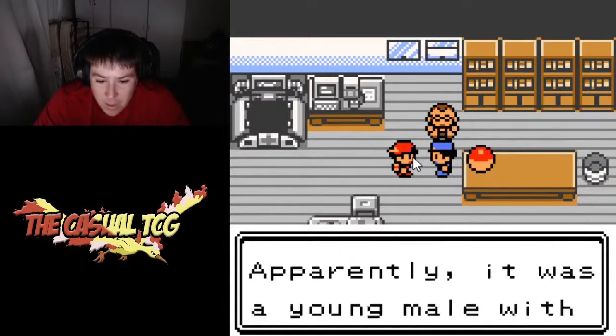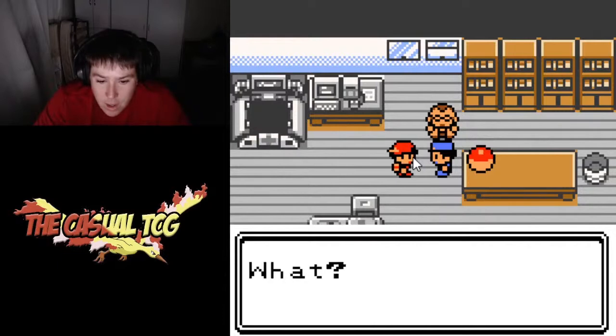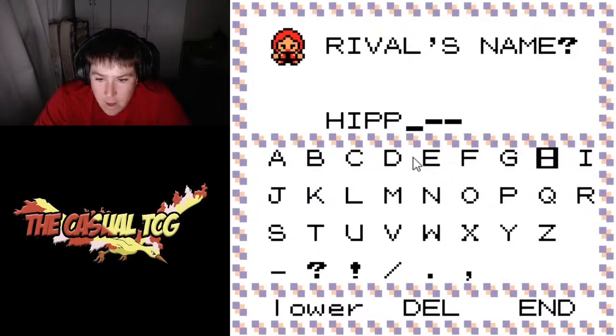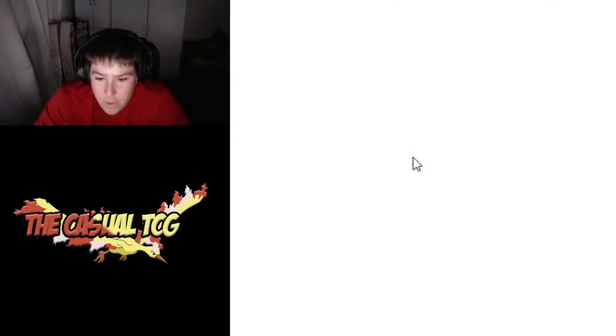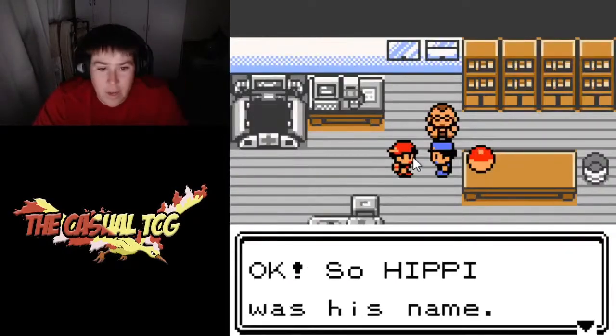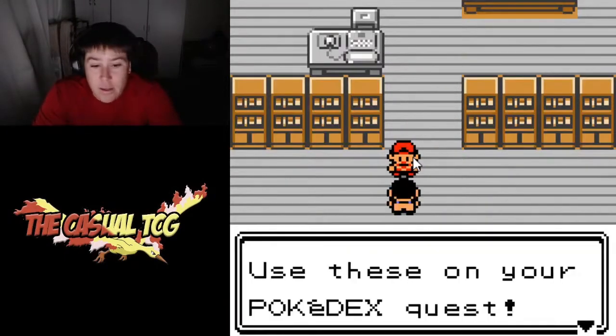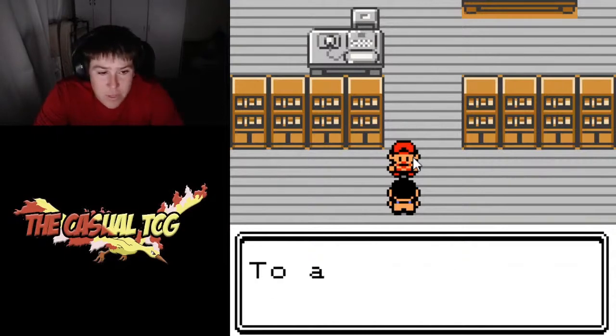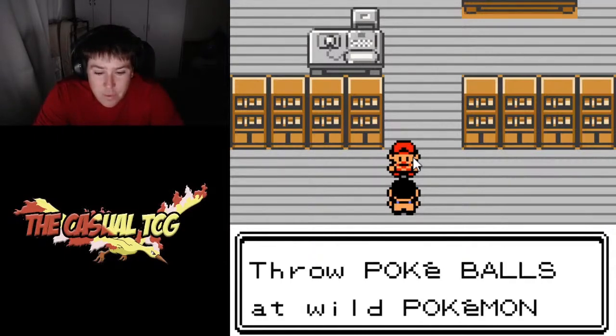We get back to Professor Elm's and he is there with a police officer. We tell the police officer what our rival's name is and of course we name him something goofy. In this one we named him Hippie with an I, not a Y, so that later on down the line we could laugh at his name. Then Professor Elm tells us to go take on the League and we start out on the way.